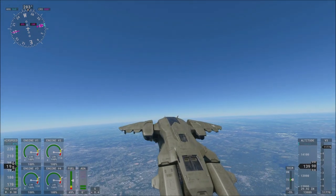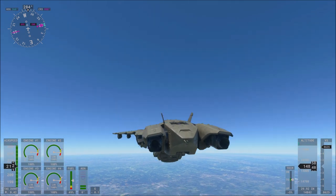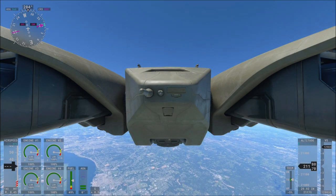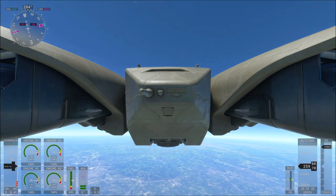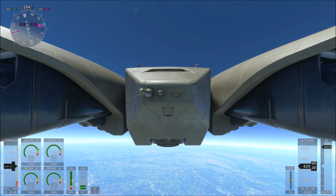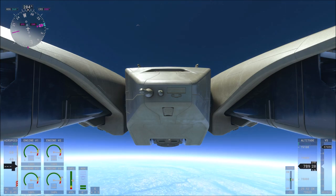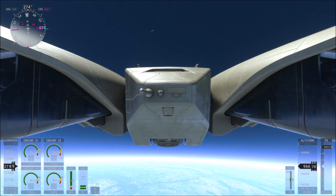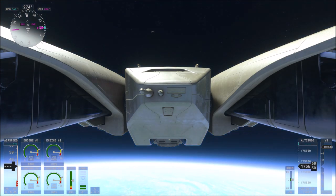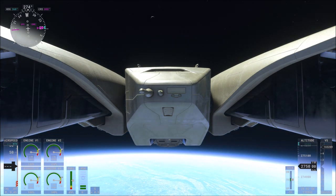So how do we get into space with the Pelican anyway? The easiest way — and most likely how Microsoft or the Flight Simulator team did it — is to use slew mode. It's almost like a cheat code where you just pick where you want to move your aircraft to, and in this case you can move it all the way up into space. I'm going to move it up to 275,000 feet.